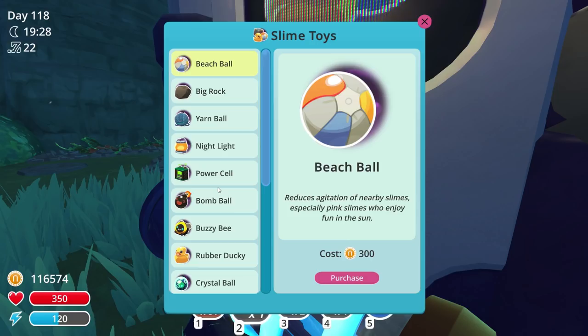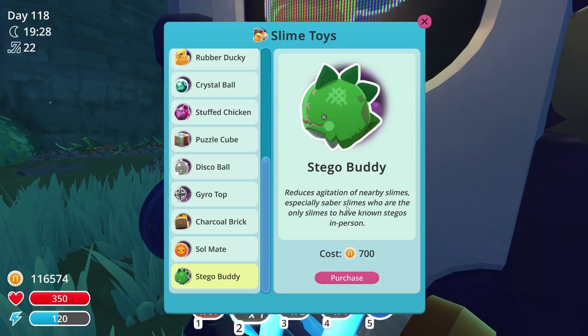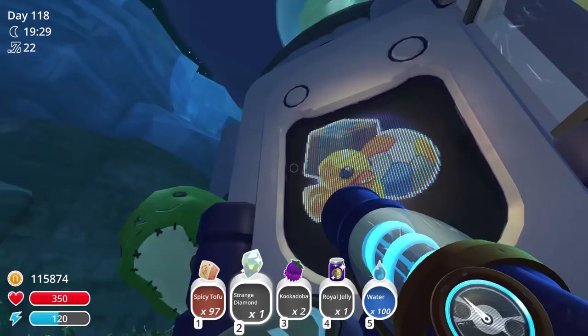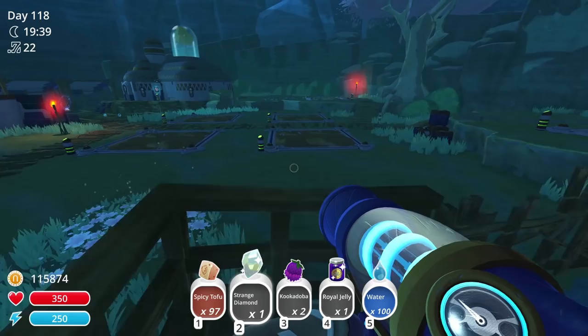Hold on, you know what they added? They added new toys! A stego buddy — it reduces agitation in nearby slimes, especially Saber slimes, who are the only slimes to have known the stegos firsthand. Let's get it. Oh, it's the cutest little thing! Look at it — it's a little stegosaurus. That's so funny.